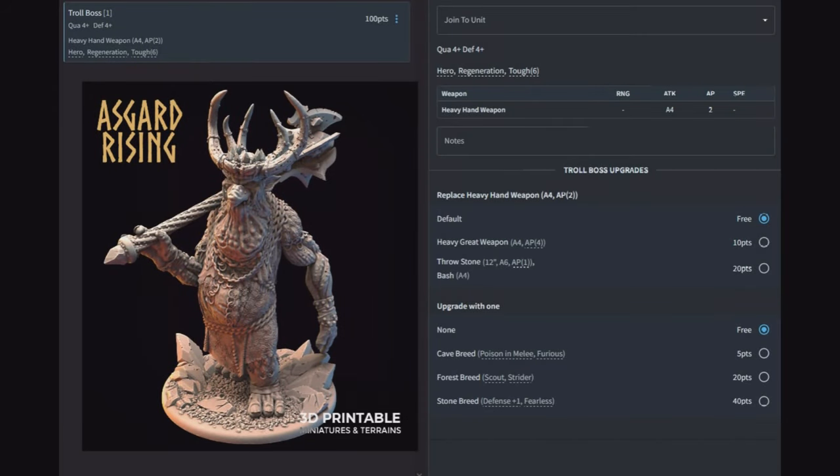The other leader option is the Troll Boss — quality four, defense four, heavy hand weapon for four attacks at AP2, hero, regeneration, and toughness six. He has no unit buff upgrades; he's just an additional beat stick to drop into a troll unit or run around solo. You can replace the heavy hand weapon with a heavy great weapon for AP4, or give him throwing stones for six attacks at 12 inches with a bash attack. Cave Breed gives poison and furious; Forest Breed gives scout and strider; Stone Breed gives defense plus one and fearless. For combat speed, Forest Breed; for tanky, Stone Breed; for middle ground, Cave Breed.